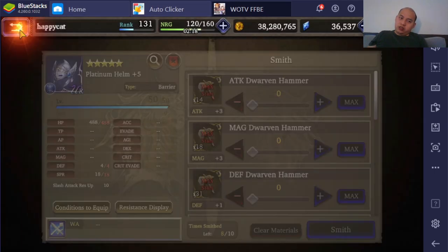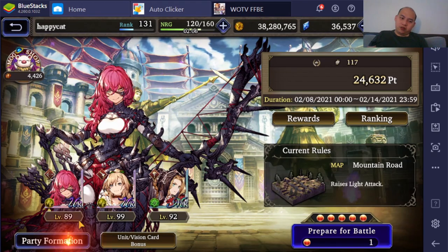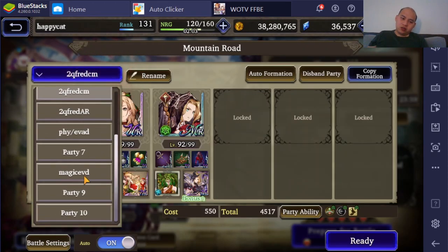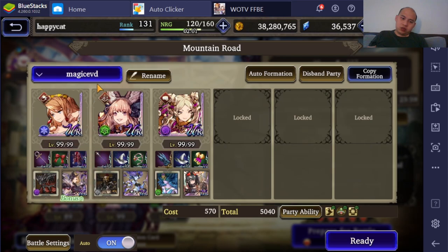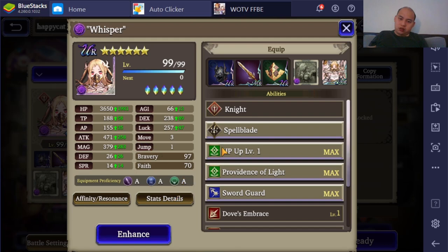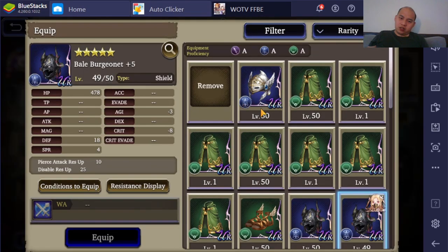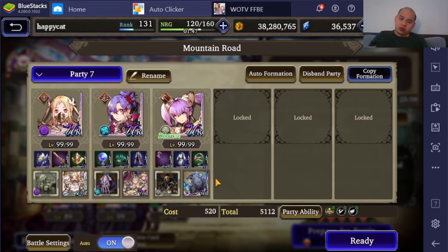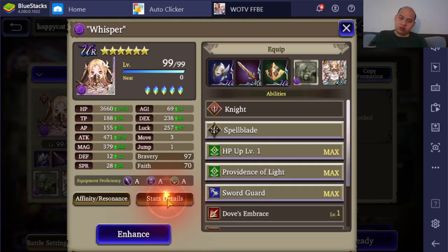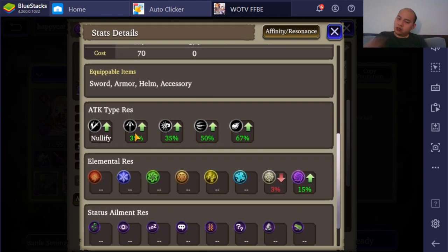This realistically is only good for Whisper, who with it can now be at 100% slash resist and 100% magic resist as well. Just to kind of show it off in action — I believe it's this team. Seven — that's the Whisper team. There's Fenrir there, so I should automatically have the magic resist. That's nullified.